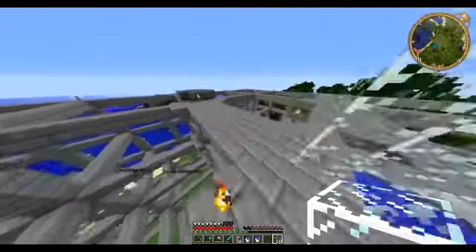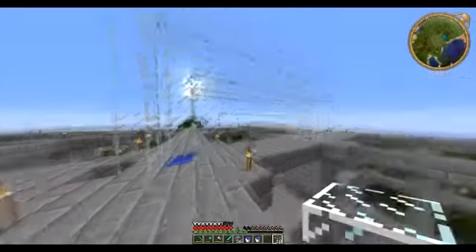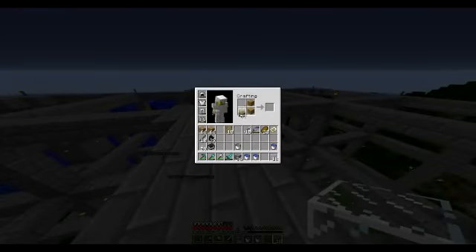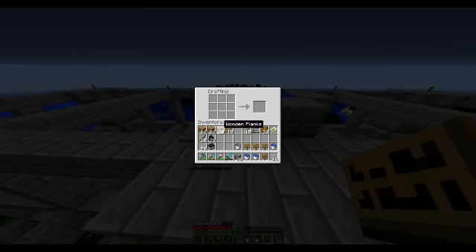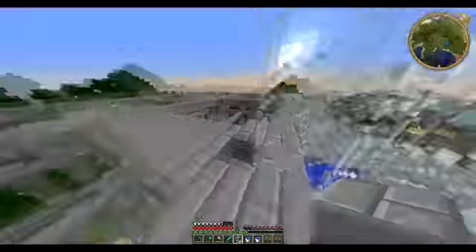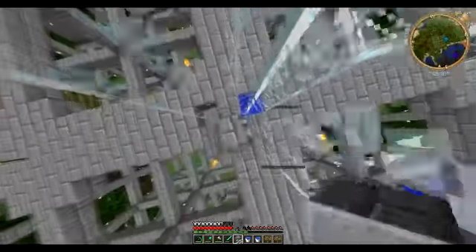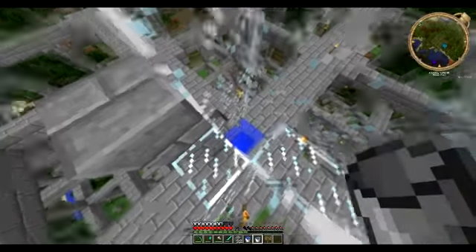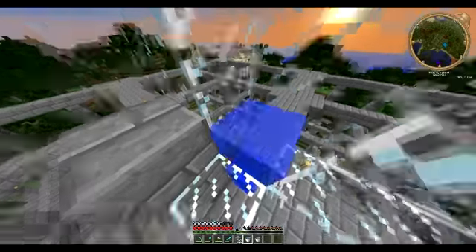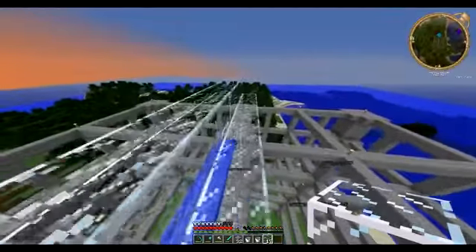I'll measure out the drop by taking my armor off and seeing how far I can fall before I die. I need to get more signs — I probably shouldn't have taken them out of my inventory. I'll get rid of some of this glass to get this to work. Which will go... wrong way, come on. Let's go that way, which will go almost safe.